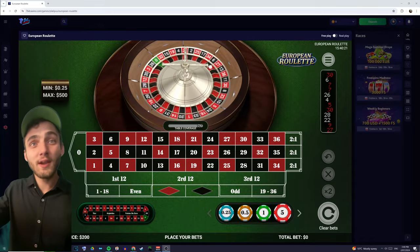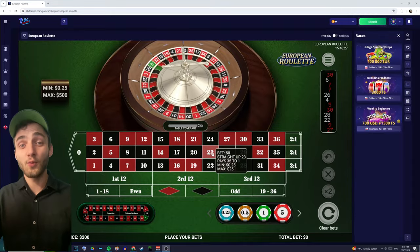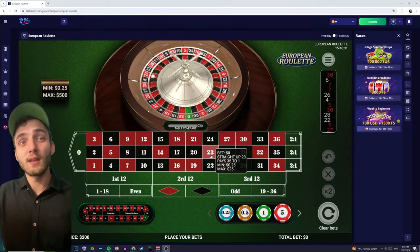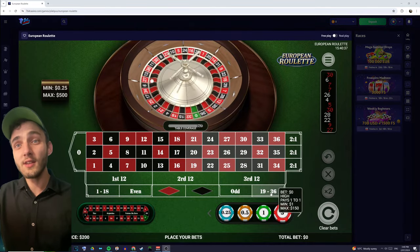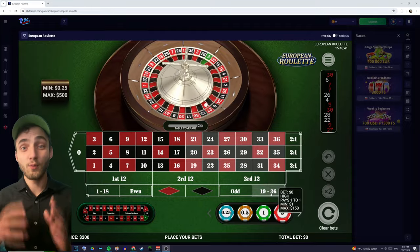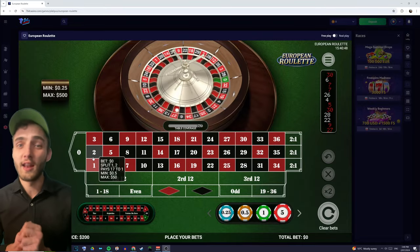Essentially the way that the strategy works is you can look at any one of these numbers and every number has three properties. So if we look at 23 we can see that it is an odd number, a red number, and in the range of 19 to 36 so that's a high number. Any number will have those three properties: odd or even, red or black, and high or low — except for zero, but we'll talk about that later.